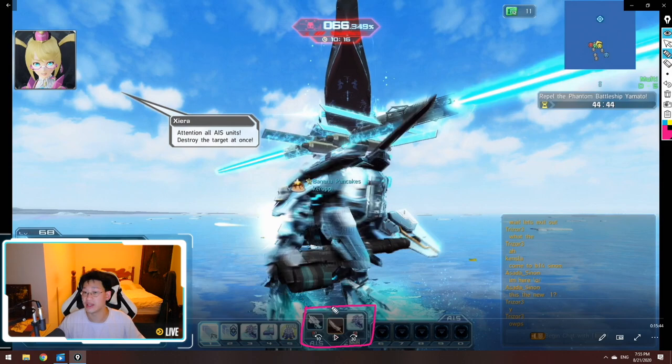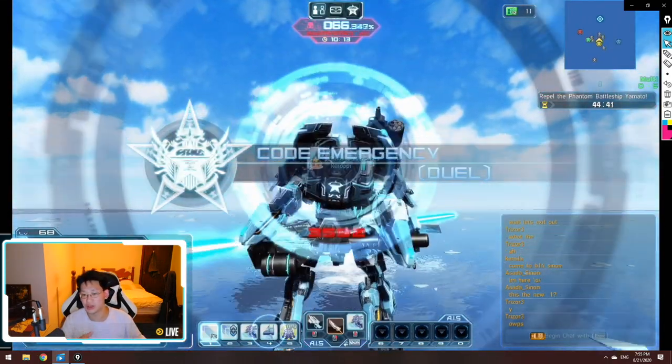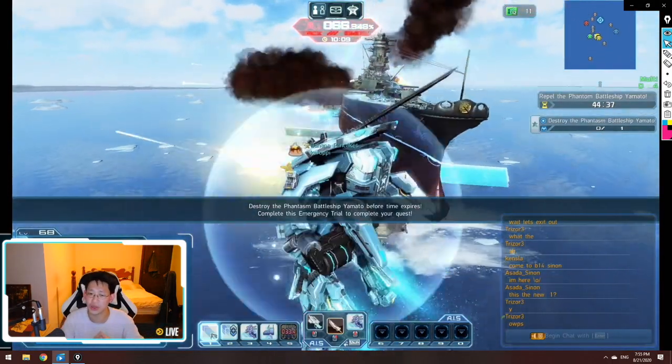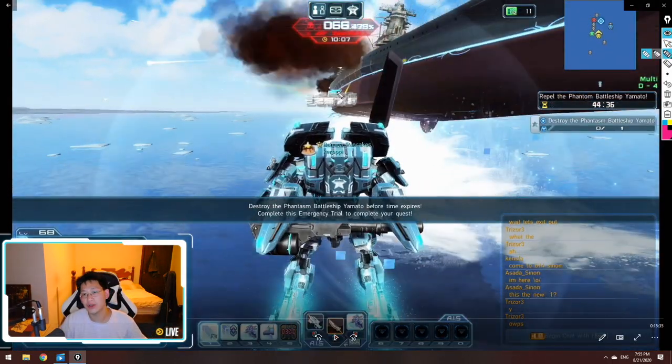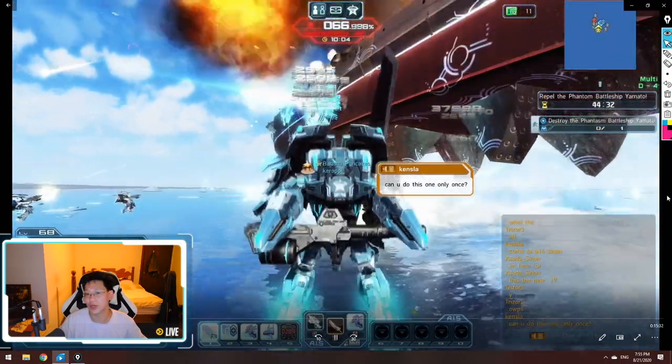That concludes all the abilities in the AIS. At the very beginning of this phase, take more elevation — just don't get hit by the laser or you'll have to heal yourself. The first things you want to destroy are these blue knobs sticking out of the ship. There's one on each side — two total — and you need to destroy them in order to break his shield.